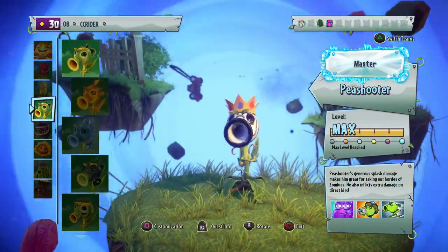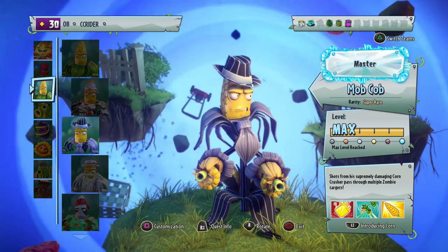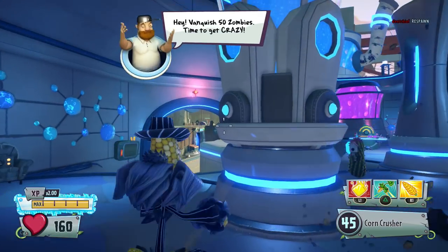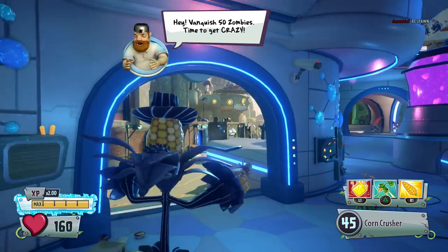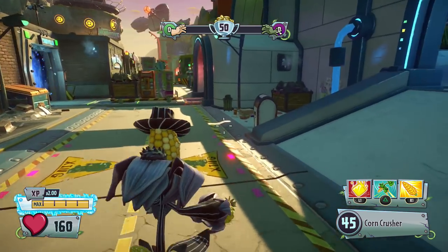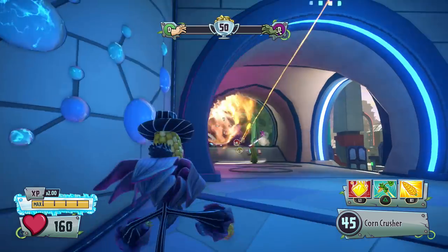My number five character out of my top five Kernel Corns has to be the Mob Cob. It was between the Mob Cob and the Party Corn for me. Before anybody gets mad, I don't think the Mob Cob or the Party Corn are bad characters. Just because they're farther down the list doesn't make them bad — it just means the other characters might be a little better for one reason or another, and at the end of the day it's always personal preference.